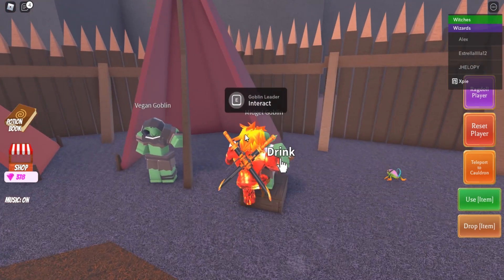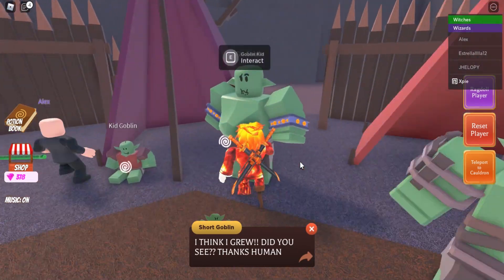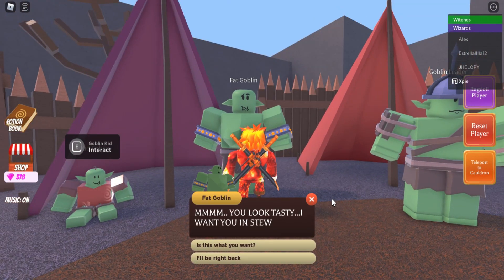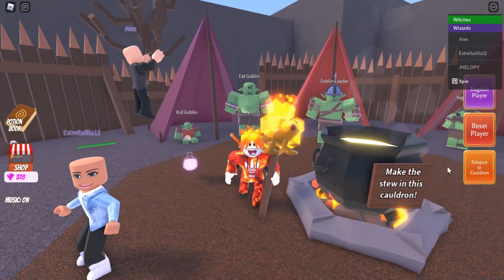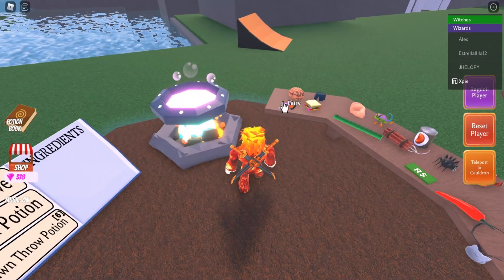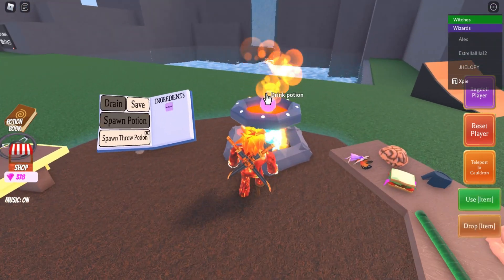Now for the fat goblin — talk to him. He wants me in the stew, so if he wants you in the stew, you're gonna need to teleport back to your cauldron and make a shrink ray potion. That's one fairy and one chameleon.